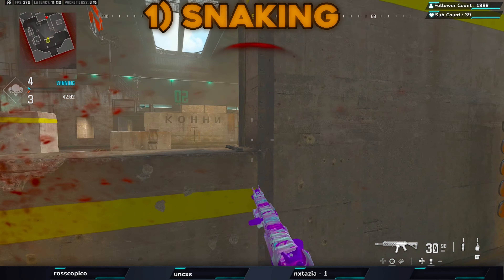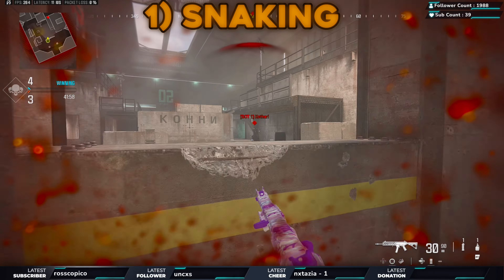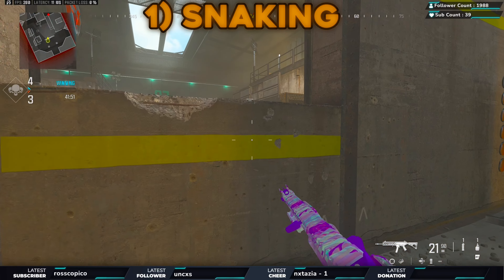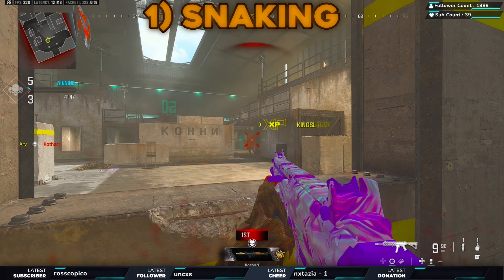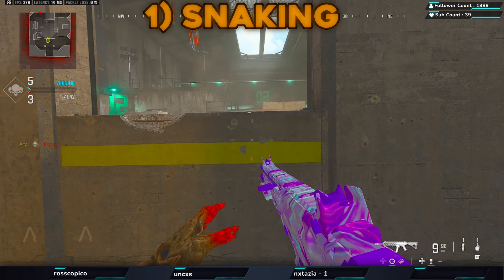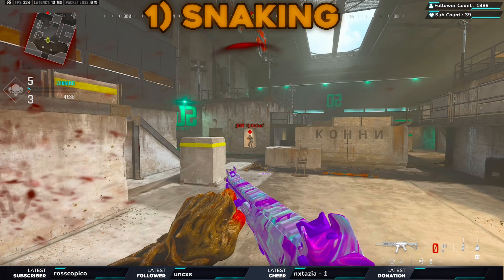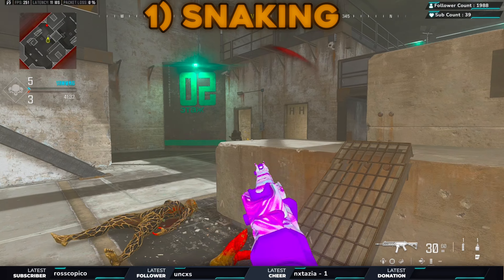You want to snake effectively. Some people just snake for the sake of it — no. If you can see the opponent, snake once and then go for the kill. You want to snake to camera them, because when you peek up again it allows you to get the kill. Don't spend four and a half working days snaking — you're not gaining anything. If you're weak, you can snake to buy time for yourself.